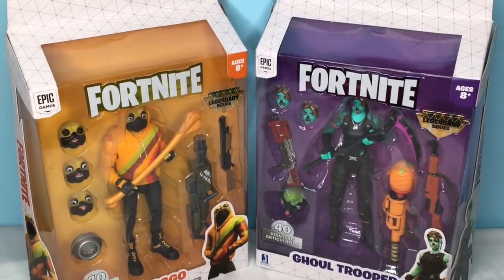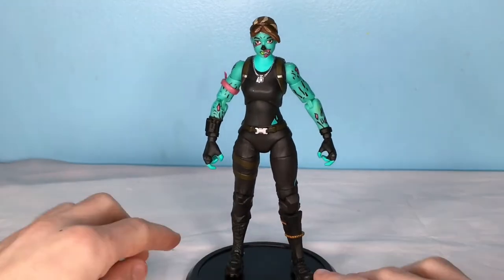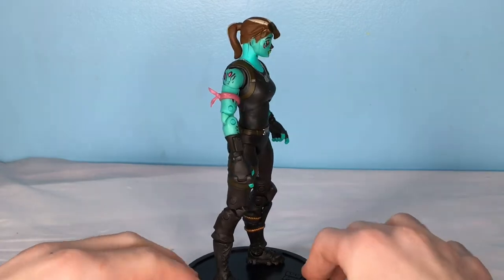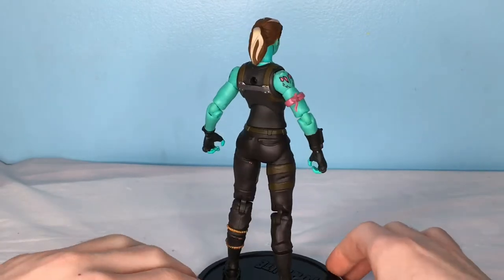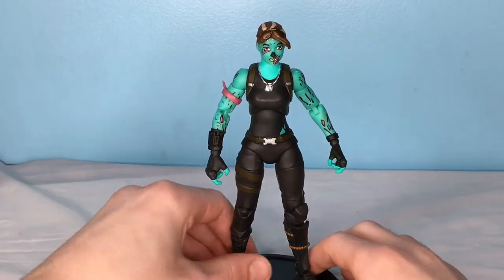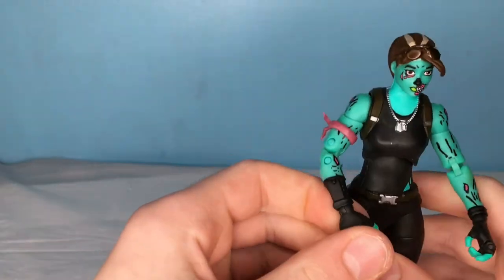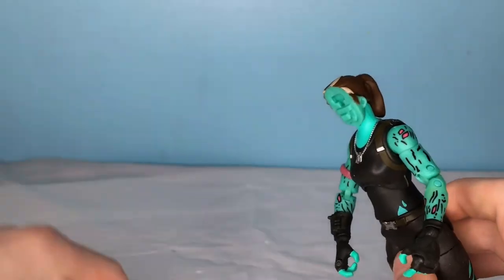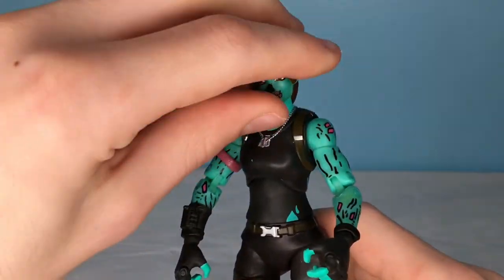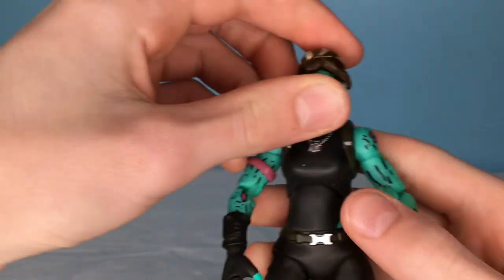So let's open these up and see what they have to offer. Here is the Ghoul Trooper figure, and this looks pretty cool. I think this is like one of the first girl figures, which is pretty awesome. She does look super cool and she's got a ton of accessories — that's what I love with these legendary figures, they come with a ton of stuff. Taking her off the stand, she's got a ton of detail on her, and she's also got two additional faces: the happy face, and then also the angry or confused face.